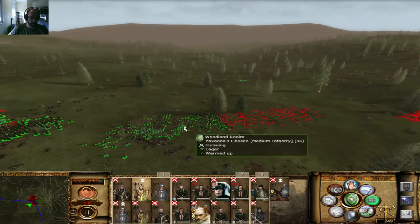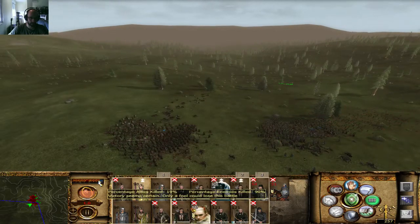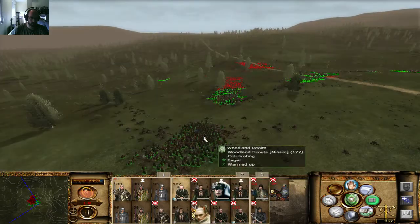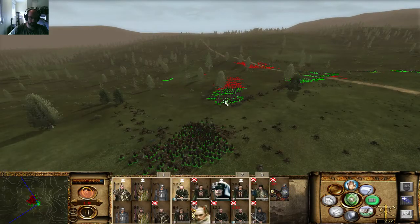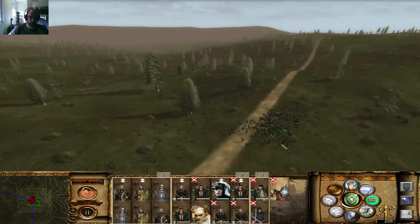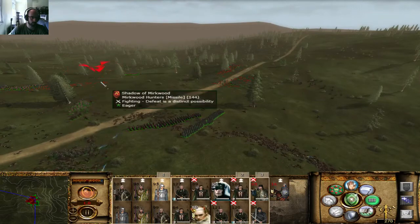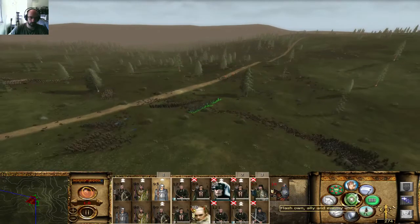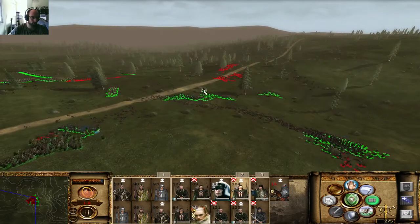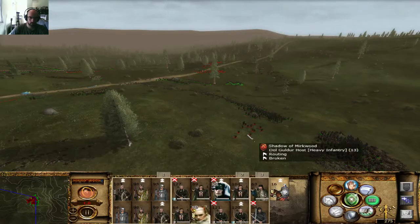I still have that unit over there? That's bad. I think I'm going to kill everyone before killing that General. These are just two Orc Raiders — they should die. You're fighting these Dol Guldur archers but that's not a good place because they're surrounded — the cavalry is surrounded there. I can send these guys in, they're fast enough to pursue.